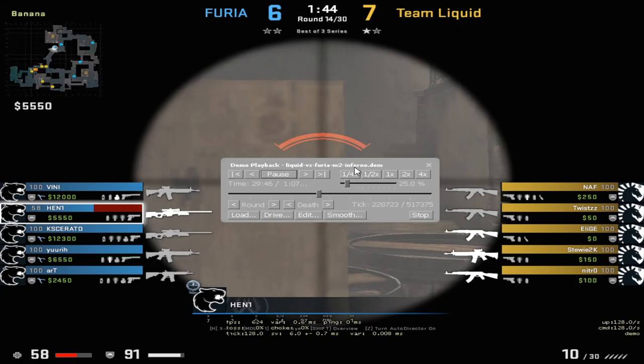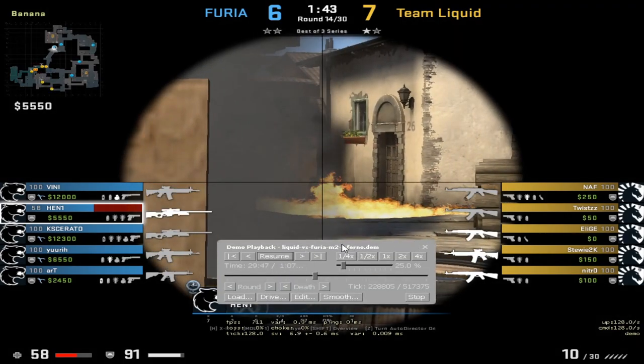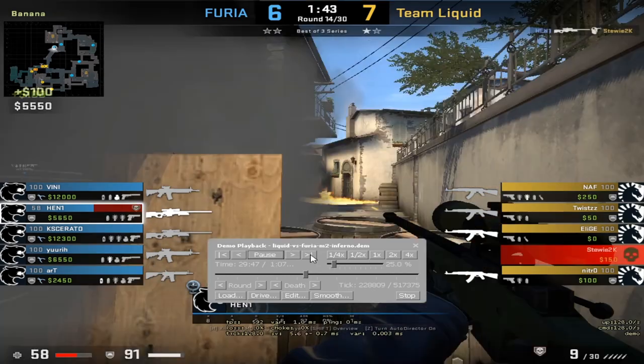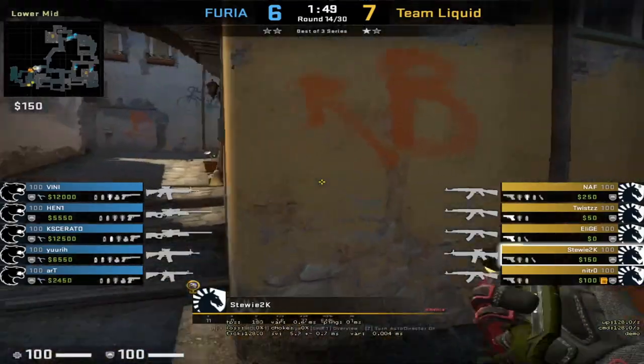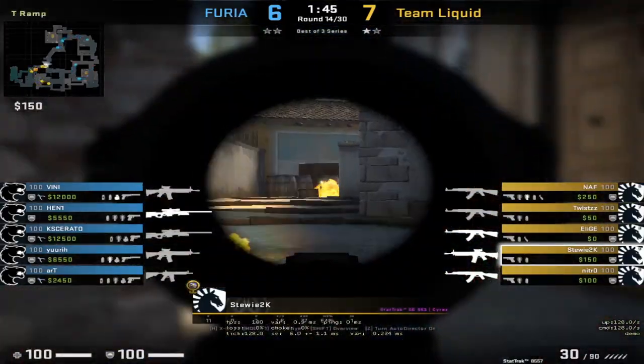Let's play at 4x speed. As you see, Stewie sees the smoke and he automatically preempts to shoot where Henny is. But it's really hard to see, which I'll show from Stewie's perspective in a bit. He's going to fall off. Looking from Stewie's perspective, he's in a molly at car, but that molly gets extinguished by the smoke.